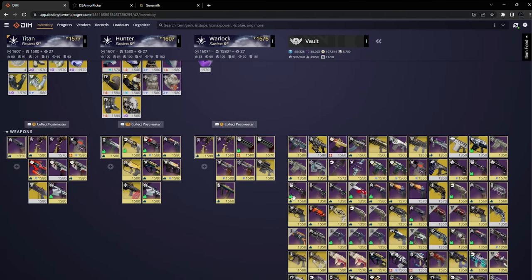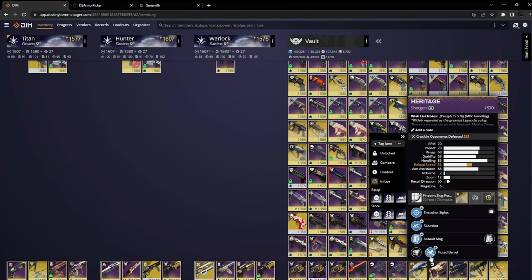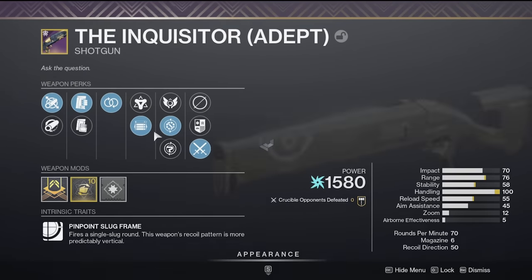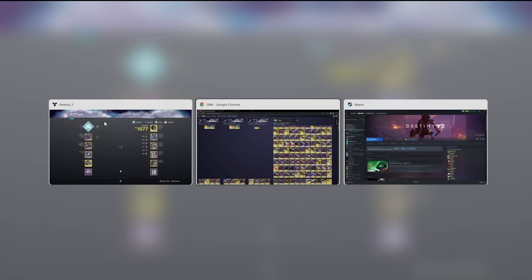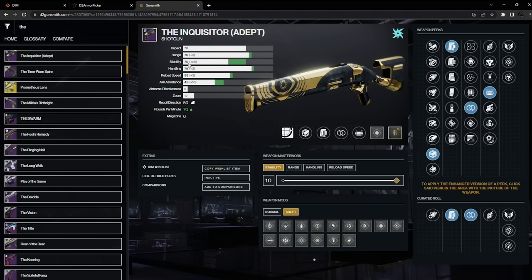I do have a very good roll on Heritage — a Salt Mag Fluted Barrel, Slide Shot, Snapshot. The only thing that could be better is if I had a Handling Masterwork or Stability Masterwork. That is why I opt for a Max Stability and Adept Targeting Adjuster Inquisitor over the Max Range or Max Handling rolls you'll typically see a lot of people talk about.